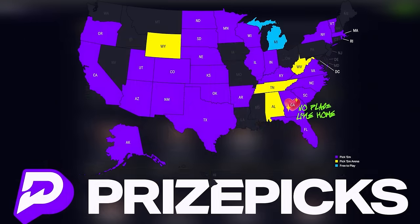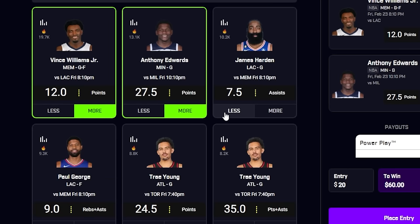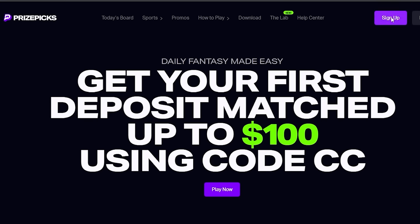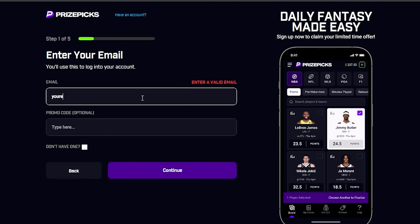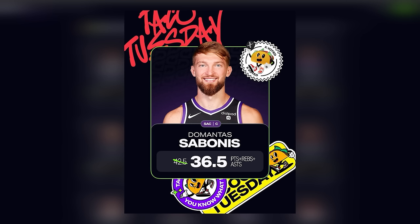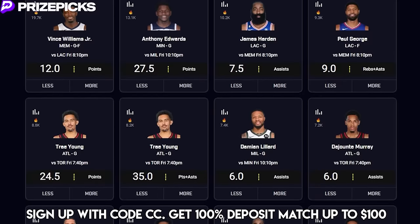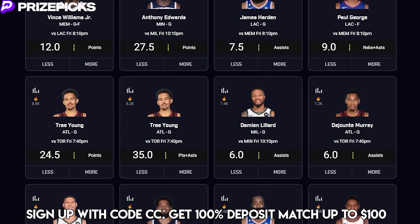If you love sports and you're looking to take your daily fantasy experience to the next level, check out my favorite app — Prize Picks. Really simple: pick more or less on a player's projection and you can win up to 100 times your money on that entry. Use code CC when you sign up to get your first deposit matched up to $100. Click the link in the description or download the app. Don't miss weekly specials like Choco Tuesday — discounts — and Flex Friday — a protected entry. Check out Prize Picks today, use code CC.